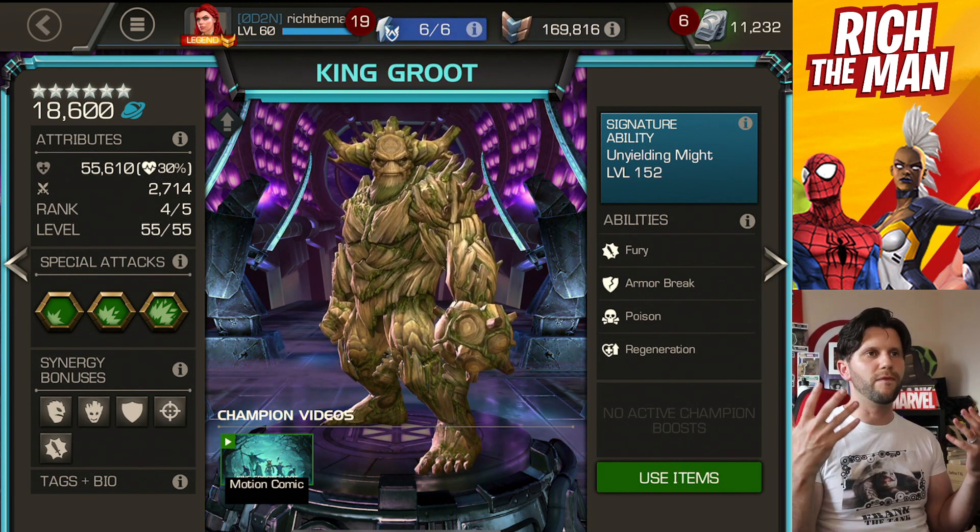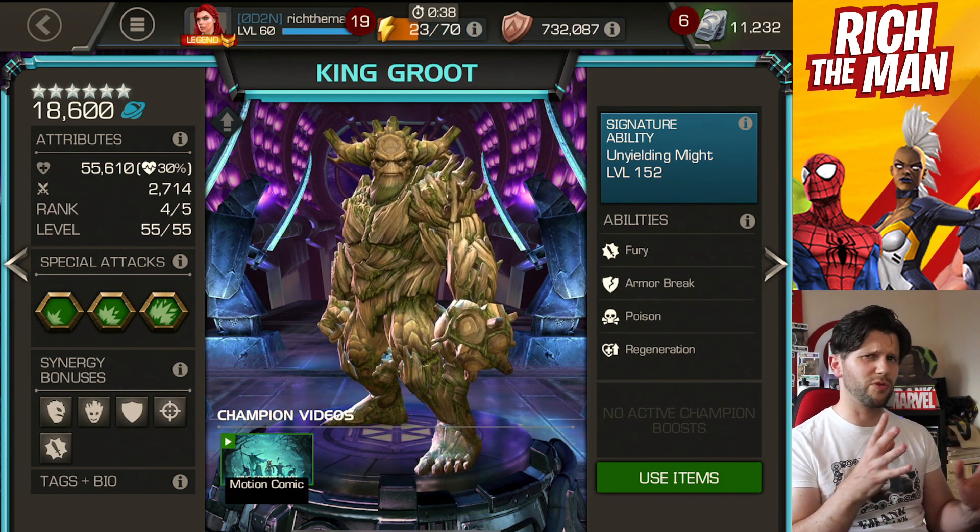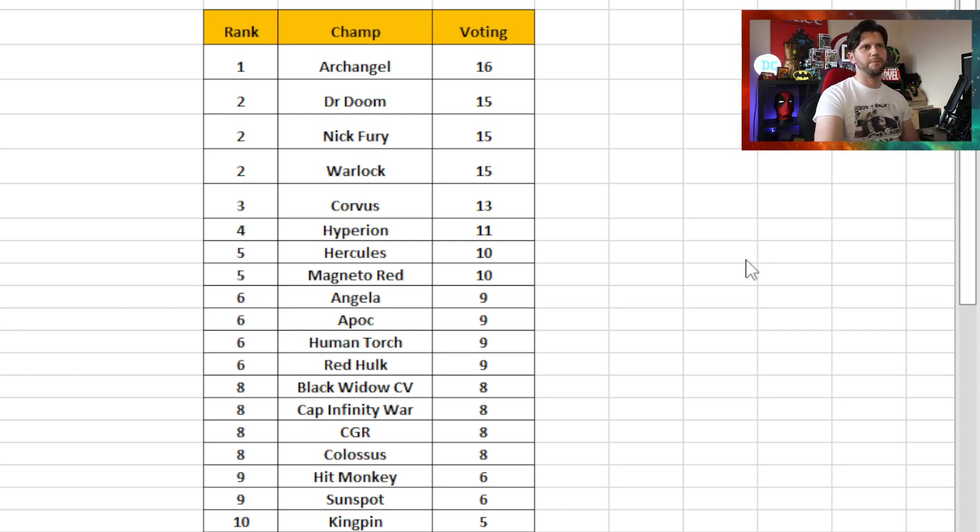Let's look at how everybody voted and see where we agree and disagree. I think this is where we might see favorites weaving themselves in, and maybe some extra complexity in certain champions. There are some definite champions that fall into the easy to play category. Cap Infinity War I really agree with — it hit into around eighth spot. Cap Infinity War is just a simple well-timed block, do a parry, a heavy attack, and then an SP2. That's your damage sorted. I would also agree with Colossus, because it's very much easy armor buff building, then parry, heavy, SP2 for a great amount of damage.